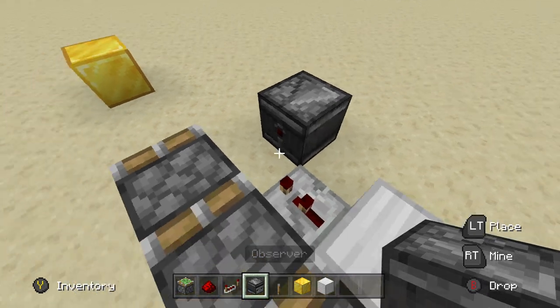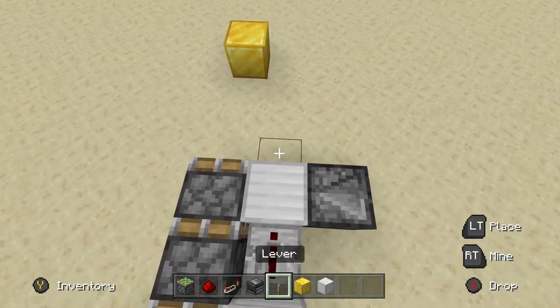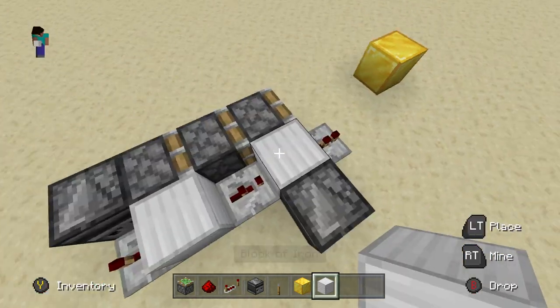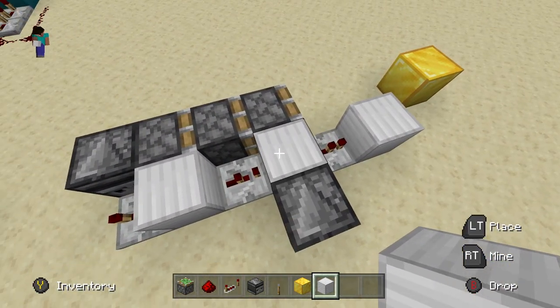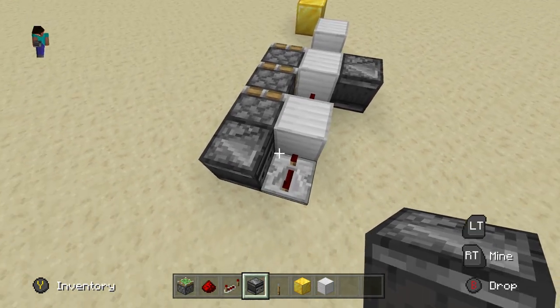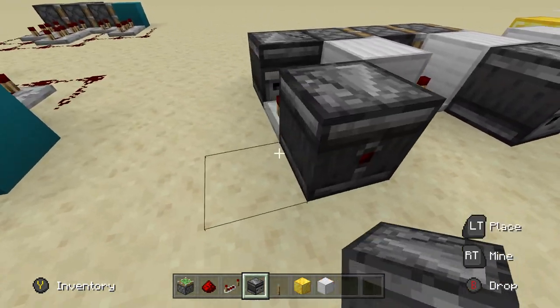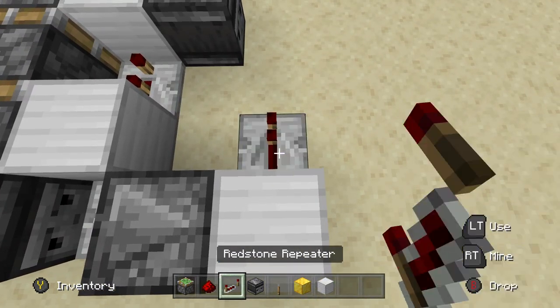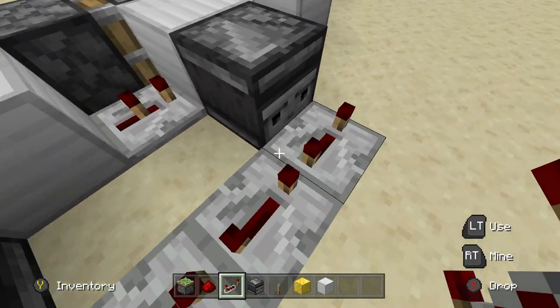Place an observer right here going into this block right there. Then place yet another repeater set to just one tick, just like that. So this is the setup we have right now. You also want to place one block right there at the end of that repeater. Come back to this back piston right here, and place an observer coming out of this repeater. Then run that into a solid block, and put three redstone repeaters set to full ticks, just like that.